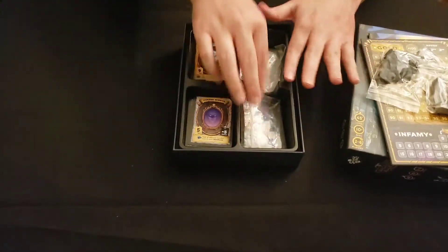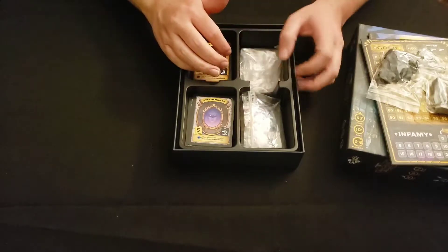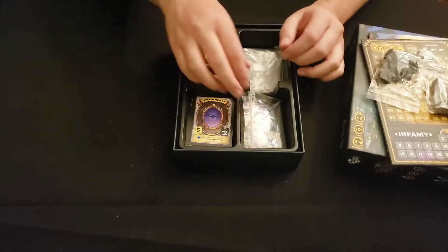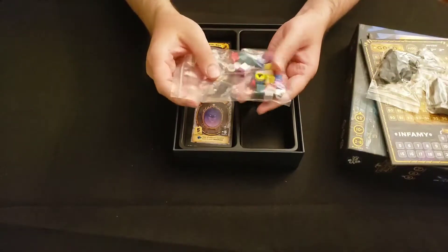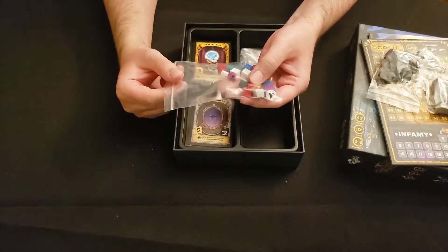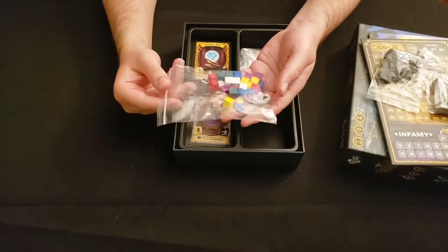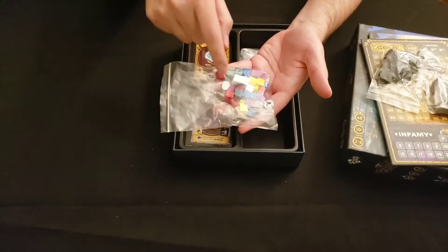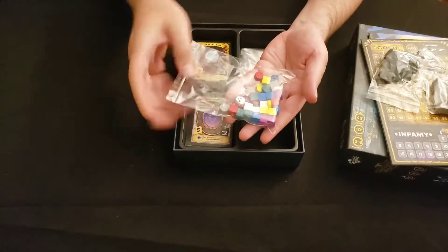A bunch of extra bags were in here — I use them as filler to make sure things don't move around too much. Here are all the cubes and player pieces. I haven't separated them yet. I was thinking about getting little baggies to separate all the different colors — I may do that in the future, but for now I'll keep them all in this bag. It's pretty easy to pull out each color when we go to play.